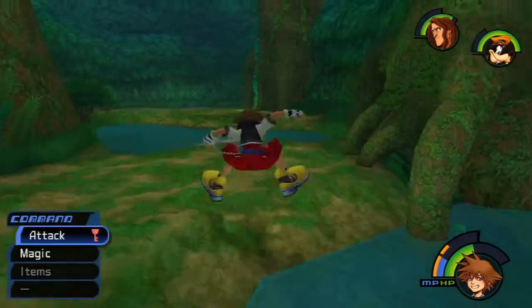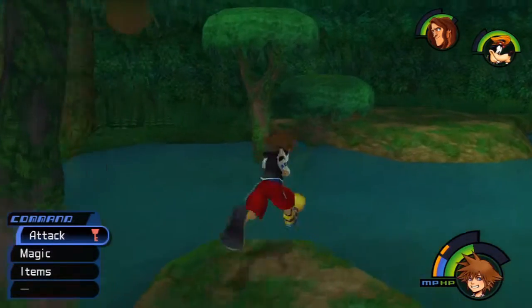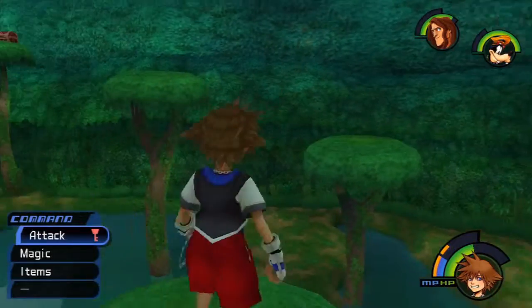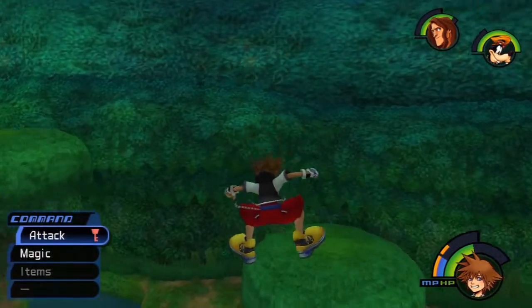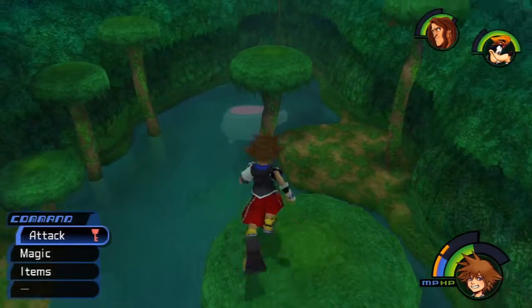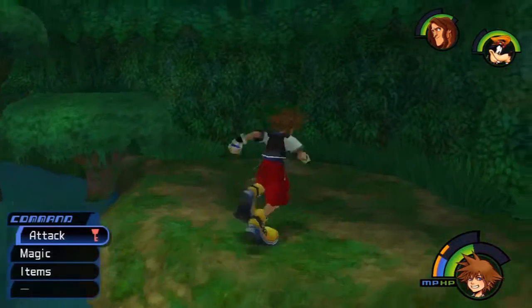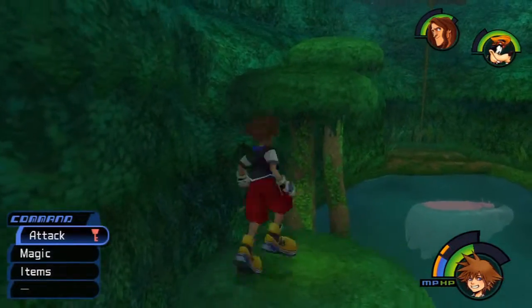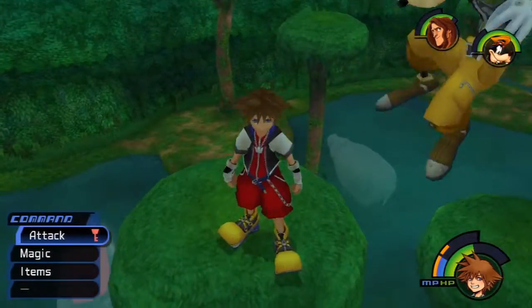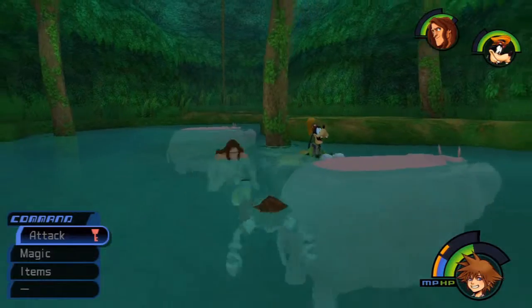Oh wait, I need to go up here. Here we go, let's see if we can get to this other area, this other chest. Find some more Dalmatians. I don't even know what I'll get out of finding these Dalmatians — maybe a trophy or something stupid like that. Bear jump. You can't even jump that far, man. This is stupid.